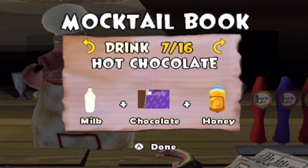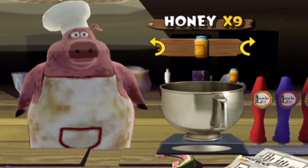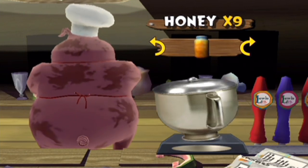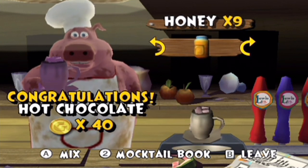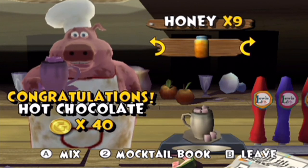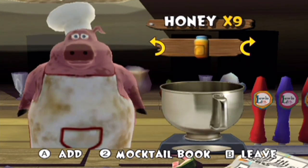Next up we have hot chocolate — another famous recipe that everyone knows. Milk, chocolate, honey. Just want to make sure. You got a new drink. Now, if you ever use a combination that the game doesn't recognize, you'll get slops basically — it's worth one gopher buck. It's just this game's version of a mistake. So there's that. There's your hot chocolate worth 40 gopher bucks. That's pretty good actually.